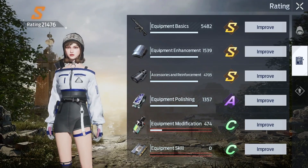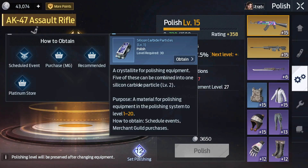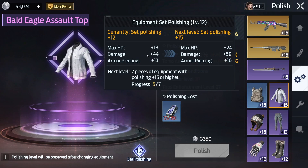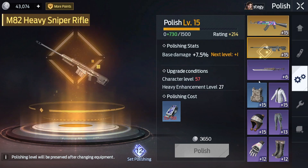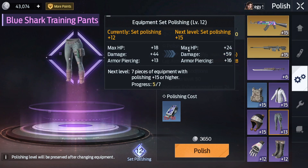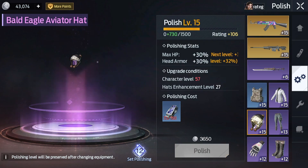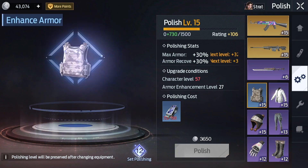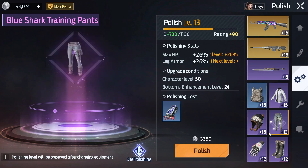Here comes the equipment polishing section. It's pay to win, but if you look down here it says the next level requires 7 pieces of equipment polished to plus 15 or higher. My progress is 5 out of 5 because I already have five pieces done. If I do three more, I'll get extra max HP, damage, and armor piercing. So make sure you level these up strategically instead of going for random levels.